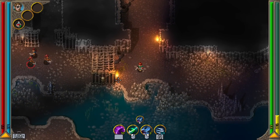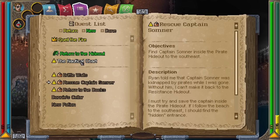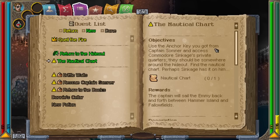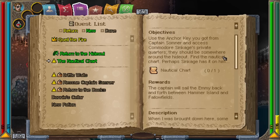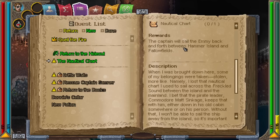Let's go do some nautical chart killing. My quest says: use the anchor key I got from Captain Sumner to access Commodore Sinkage's private quarters somewhere around the hideout. Find the nautical chart — perhaps Sinkage has it on him. Then we get to sail and leave this beginner island.